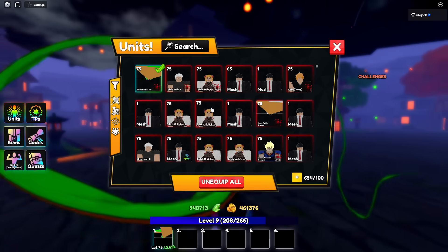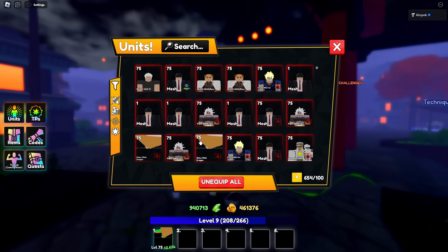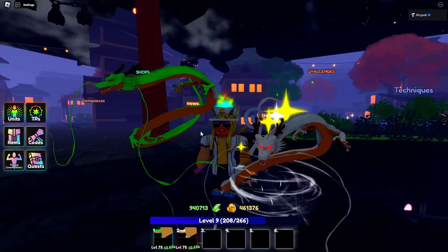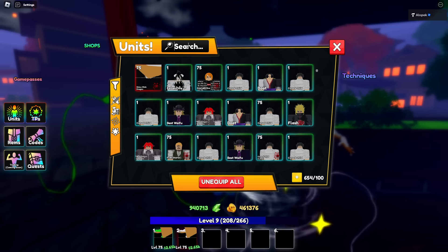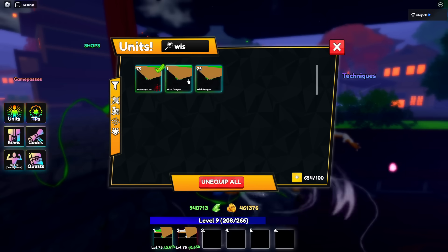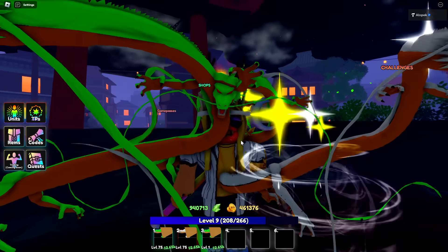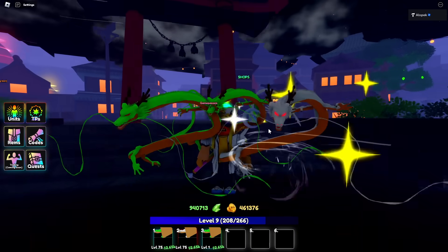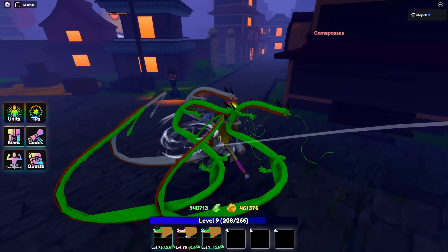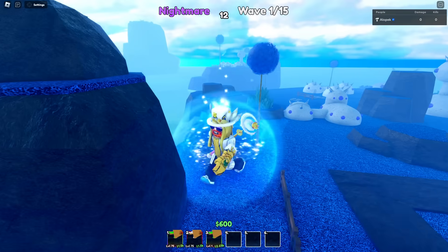Let's go take a look at Shenron's new ability. Also, comment down below if you guys want a second Shenron code so you can get the same look I have — where I can equip all three. This might be too much lag though, so comment down below if you want a second Shenron code just for the drip.